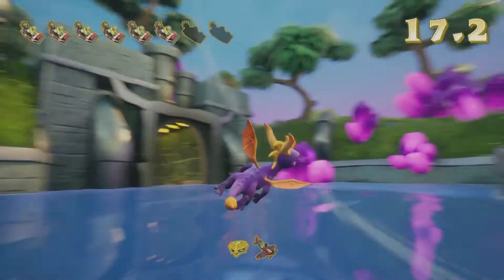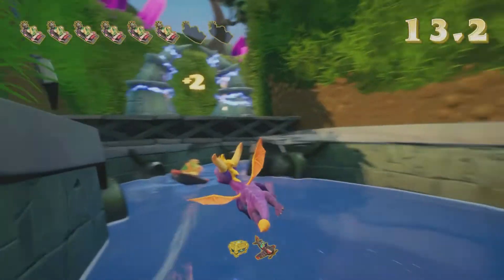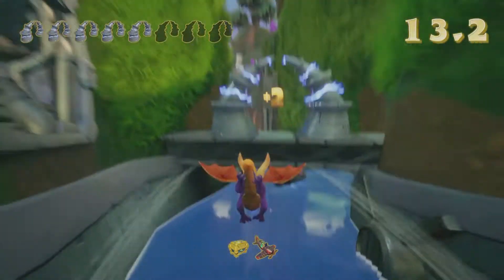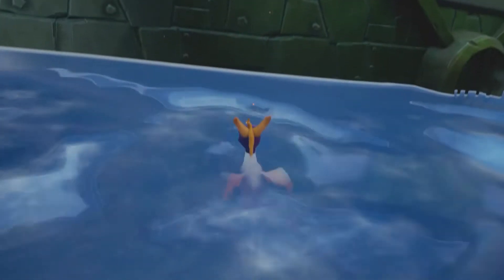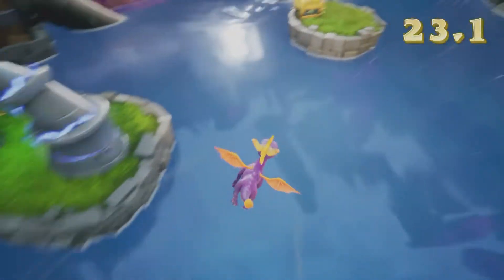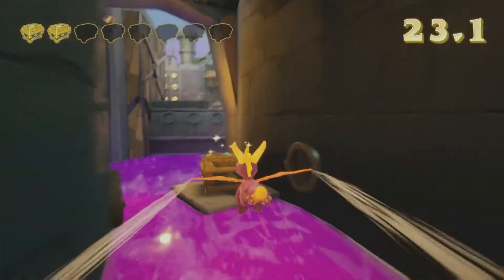Spyro has this ability where he can flip in the air — right there I fell. I think you hit L1 and R1 at the same time so Spyro can roll. And again, we're gonna start off with the chests here.